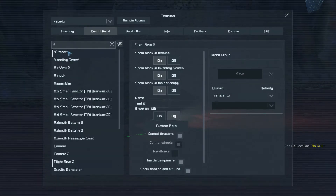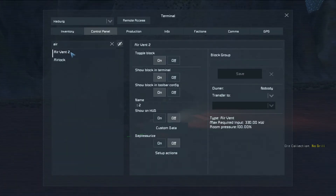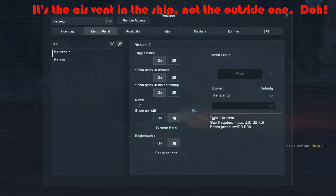One thing I did want to look at quickly - I want to see what this air vent looks like. It doesn't tell you, it just says room pressure 100. I thought it might tell you if... if I do depressurize on, does it mean I get air from it now?